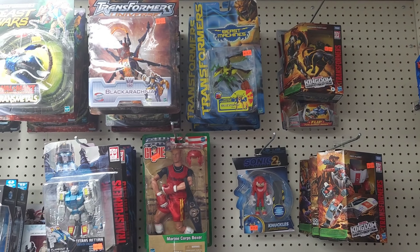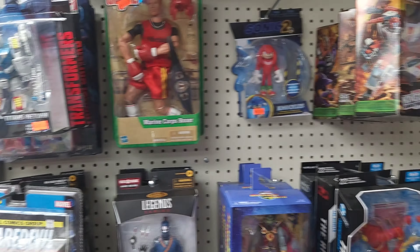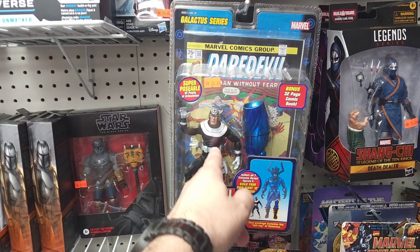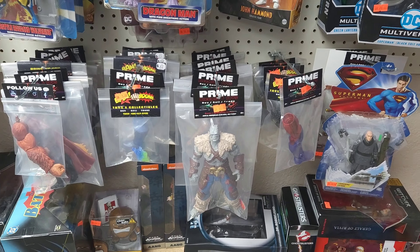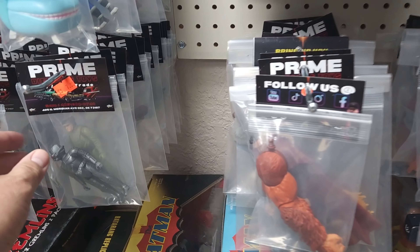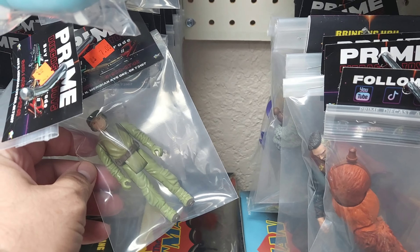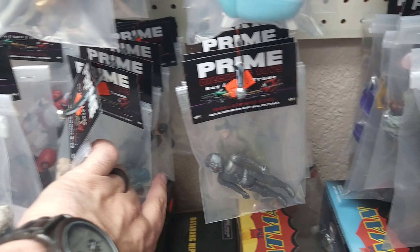All right guys, starting off in the modern section. There's a Flame-Out Twin Twist, Red Alert — don't have him, not really interested. They've got Death Dealer, and it's an old-school Bullseye for $20 — that's pretty cool. We've got a lot of bath pieces, tons of DC. A lot of vintage as well. There's a Forlorn. Unfortunately a lot of these don't have their weapons. There's a good-looking indoor soldier, he's pretty clean. The rest look to be modern.